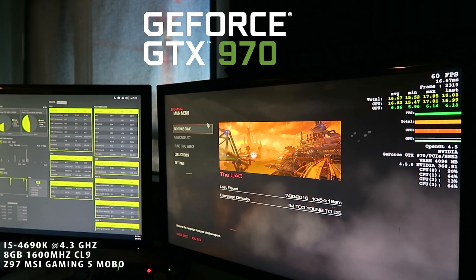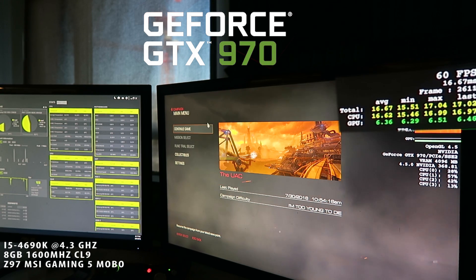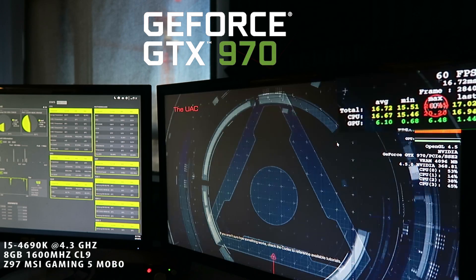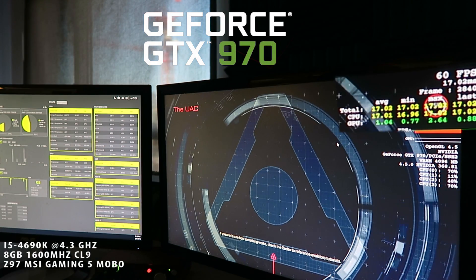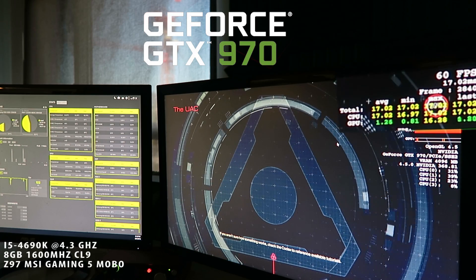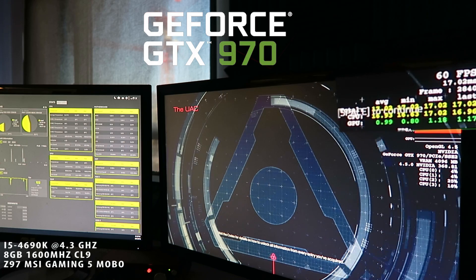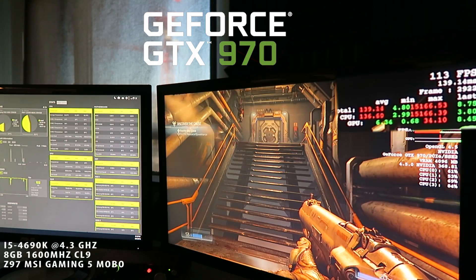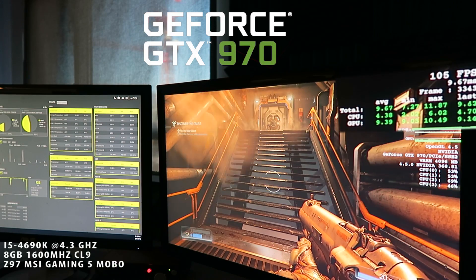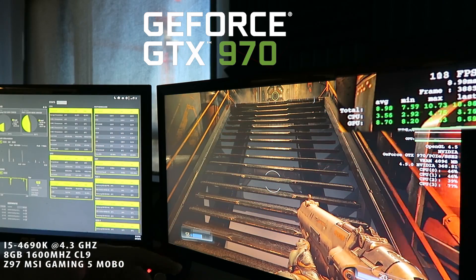All right, let's put the 970 in there and see how it performs. We are back, this time with the GTX 970 reference model on OpenGL 4.5 Ultra settings. I'm noticing that the GTX 970 is boosting to almost 1300 MHz out of the box, while the GTX 1070 was boosting to almost 1900 MHz — this is just stock, no tweaking of any settings.